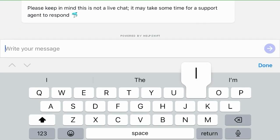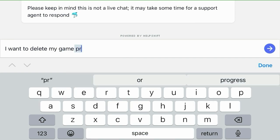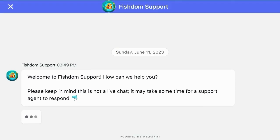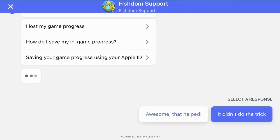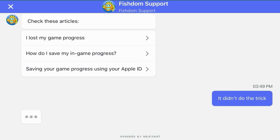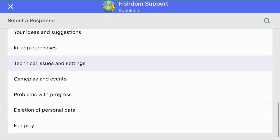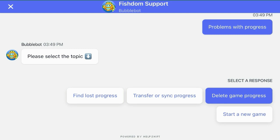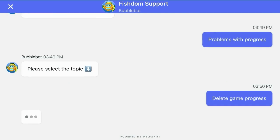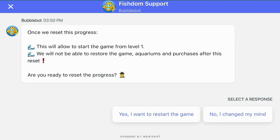This opens up a text menu. You can just say 'delete game progress.' It's not going to come up with what you need initially — that didn't do the trick. Choose the option to bring up more options and go down to 'Problems with game progress.' Under problems with progress, choose to delete game progress. You'll need to do that twice — I have had to do it twice every time.